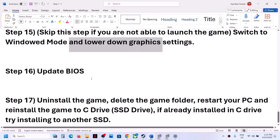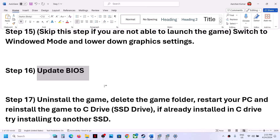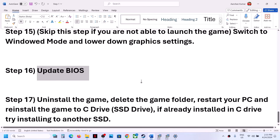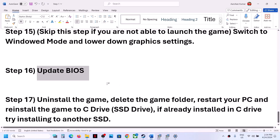The next step is to update your system BIOS. Go to your system manufacturer's website — Dell, Lenovo, ASUS, HP, etc. — select your model number, and install the latest BIOS update. For laptops, ensure the battery is above 10% and the AC adapter is connected. Do not unplug the power cable during the BIOS update, as the system will restart. After the update, log in and launch the game.